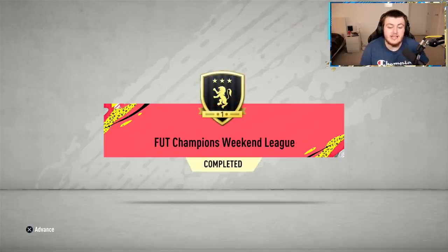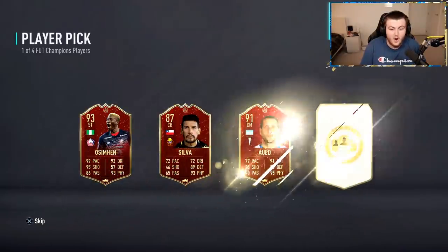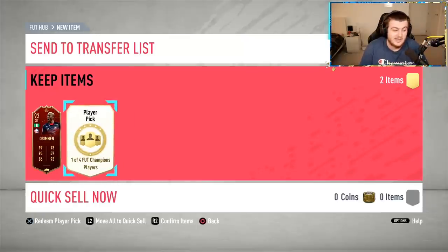In the weekend league I finished 20 and 8, so I got Gold 1, which I'm happy with. Let's see what we get from our player picks and hopefully we can get something decent. First player pick — Osman. Rating-wise not bad. I already have the Team of the Season version but I'll take it. It's a 93-rated card, so it's not too bad for rating. Fodder-wise it's pretty decent.